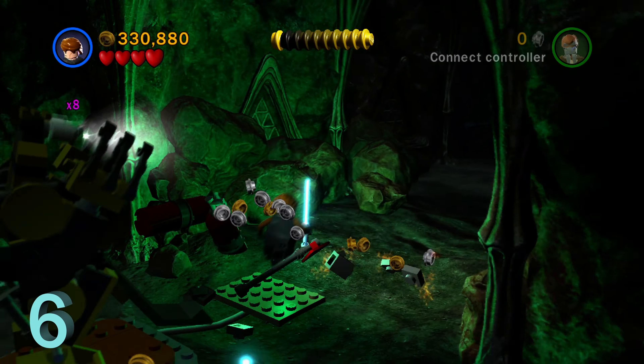Moving back to minikit number four — the one with the Geonosian statues coming out of the wall. Playing the level as normal into the next room, there's the next statue: four out of five. Then I realized we actually missed a statue — if we go back a little bit, on the left side wall near where we stopped the mech suit, the last statue pops out if you walk to the left. And that gives us minikit number four.